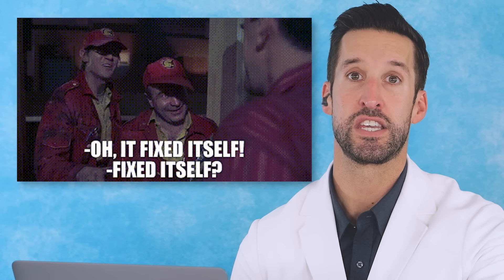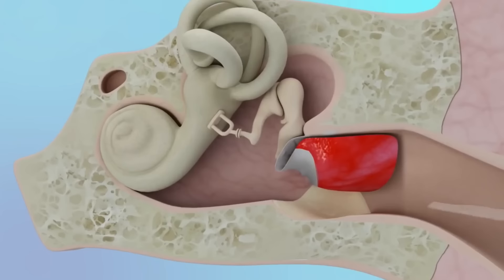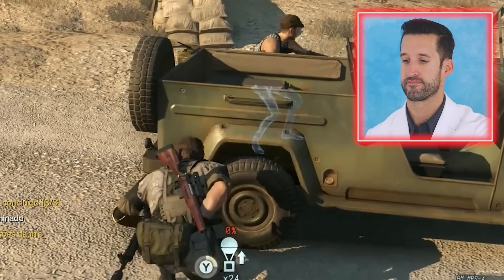The most common injuries that occur with blast injuries are typically like an eardrum rupture — the eardrum actually pops. When that happens, it's a lot of pain. They're highly innervated; there are lots of nerves, and sometimes you can have some bleeding. Most of the time these will heal on their own. If they don't, you can have something called a tympanoplasty done, where they actually use fascia and make a new eardrum.